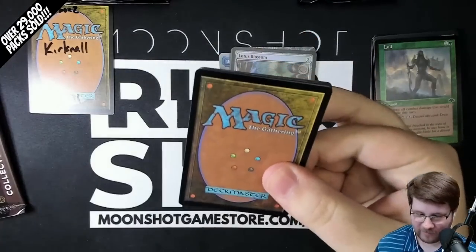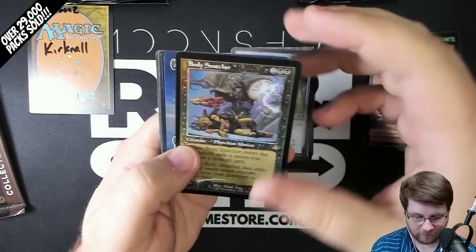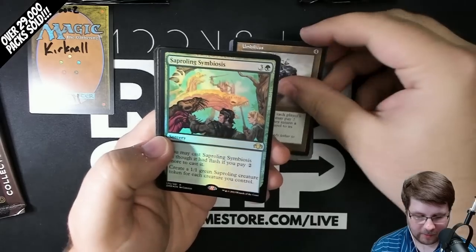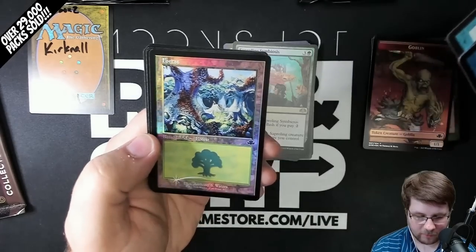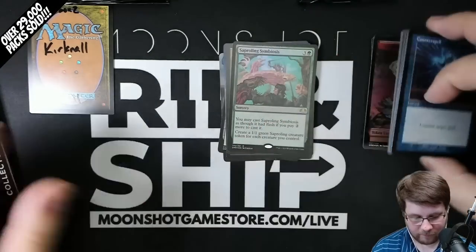We still have 11 packs left in this box. Goblin Token starting this off. Body Snatcher Old Border Foil. Absorb Borderless. Umbilicus Old Border and a Foil Seedling Symbiosis. Foil Counterspells — nice. Peregrine Drake Old Border, and a Foil Forest. Followed up by the rest of your cards.